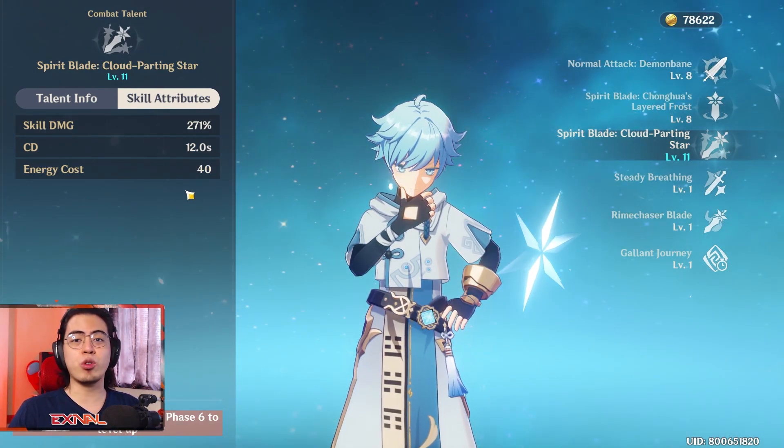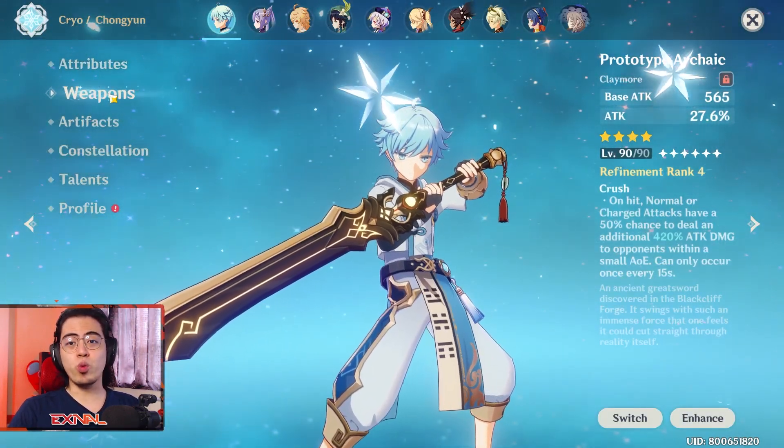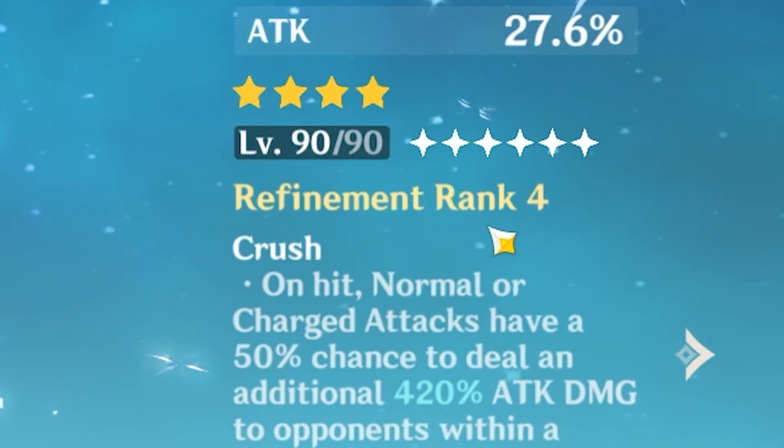The 12 second cooldown and 40 energy cost make his burst very accessible. The weapon we have on him is the Prototype Archaic, also known as the Prototype Aminus. This is craftable, so it's very free-to-play friendly. This build is at rank 4.